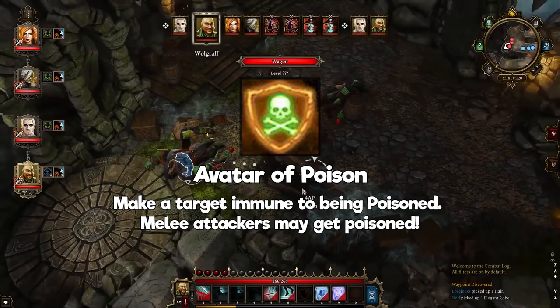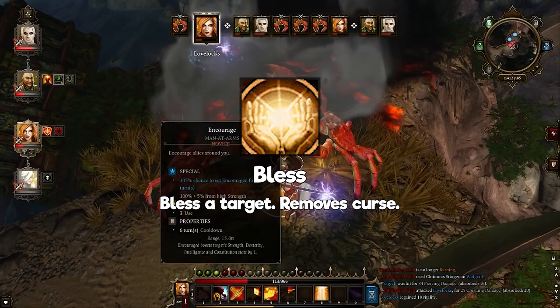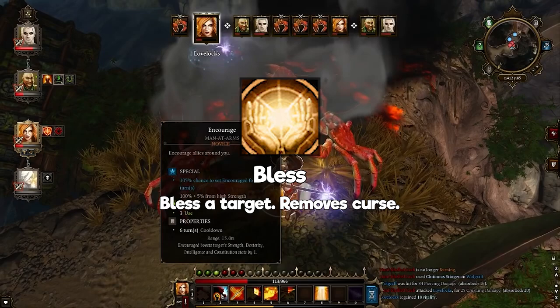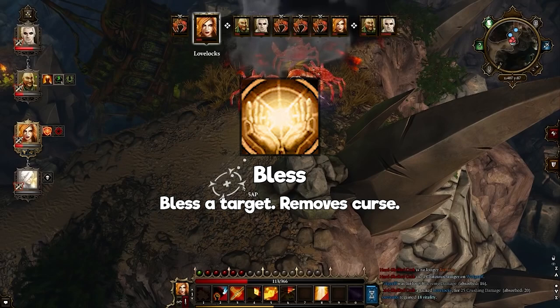Bless: blesses a target and removes curse. This is the only skill that removes the curse status effect. There are not many occurrences where curse would affect you, but when you do get it, bless is a nice skill to have as it also increases the chance to hit. Also, you can literally get every single skill in the novice skill line as there are only 6 available here, so might as well take it.